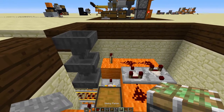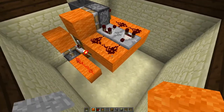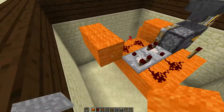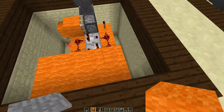Once you have that, place a sticky piston on the back side of that torch with another block on it like that. Come over here, place 2 blocks, delete that one, come out one more, and carry it all the way to the end, just like this — so you'll have something like that.